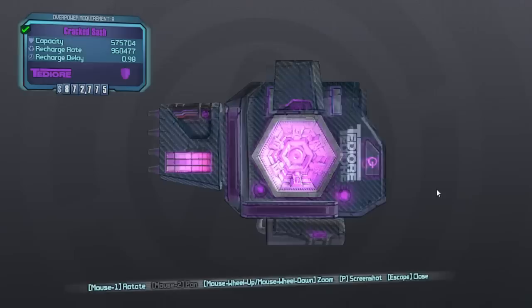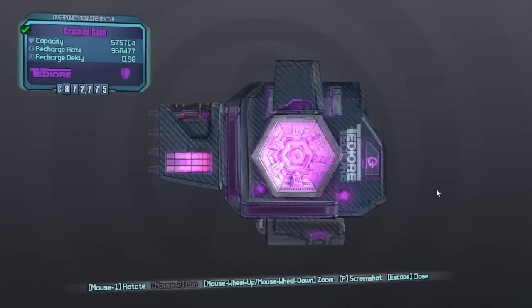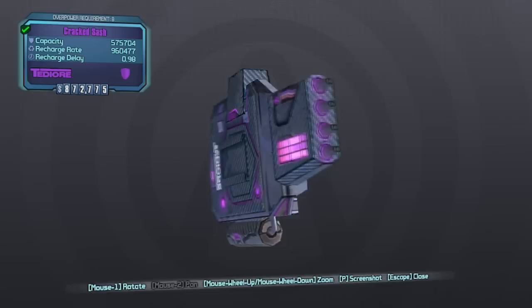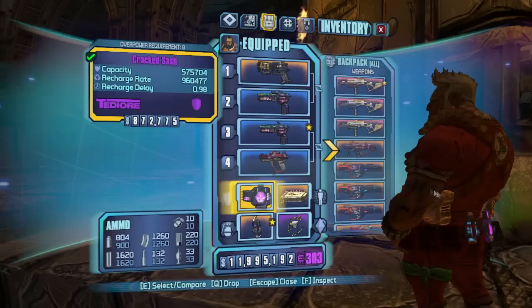The first thing I wanted to go over today was the Cracked Sash. Look at this shield — people think this is the most amazing TDR shield to ever exist, but they don't really know what's going on in the parts section. As everyone knows, everything's made up of parts, and those parts increase your stats.